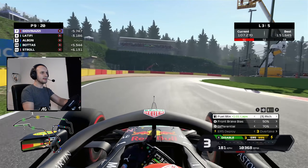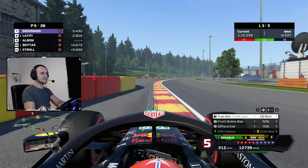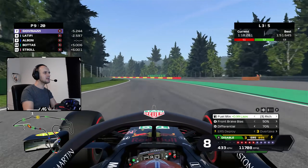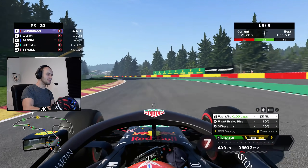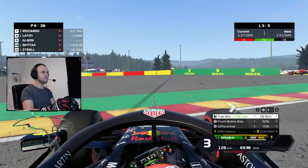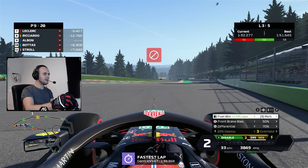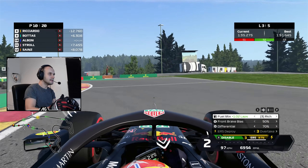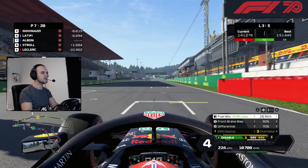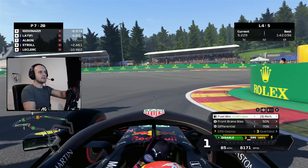We're catching the car ahead — it's Latifi. Is this corner flat? Not a great line, a bit of sliding. I think it probably is flat with a perfect line. This straight is insane. What am I going to do? I only slowed down to 400k — that's not what you want. Come on, we've still got full charge because the braking zones are so long and the straights are so short. You get to use overtake ERS every single straight.